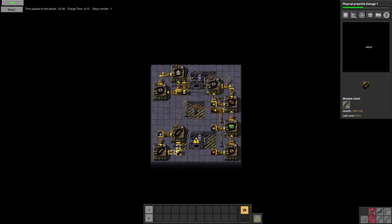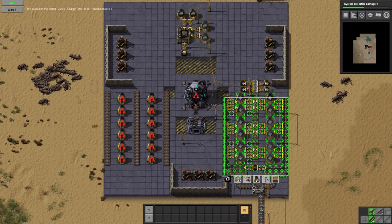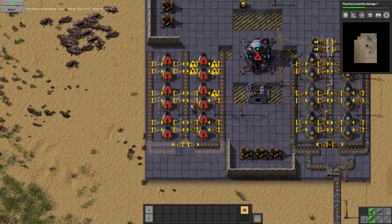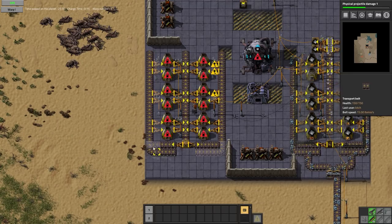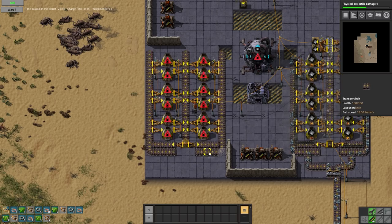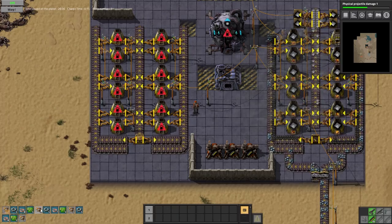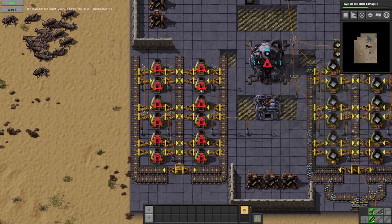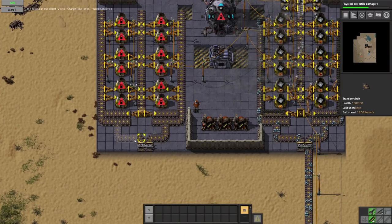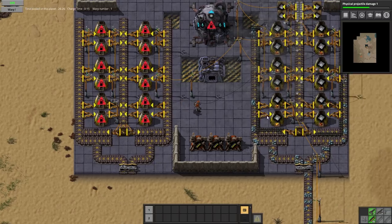We'll just keep adding labs until not much of that is left anymore. We've got inserters - can we go ahead and just set this side up so it is ready to go whenever we warp in next time, for whatever it is we're wanting to smelt here. We have some inserters in a box down here already. If we want to hook copper or whatever up to that, it'll be ready to go next time.